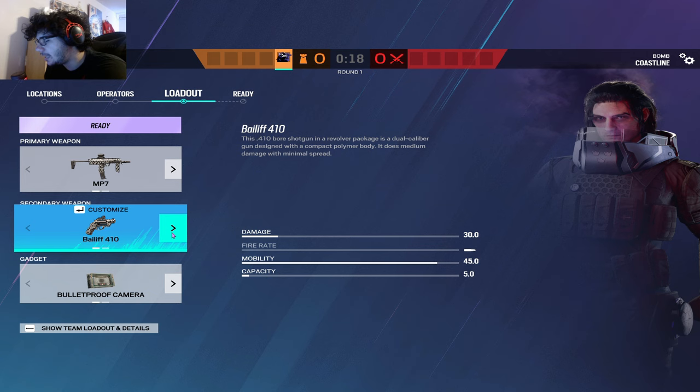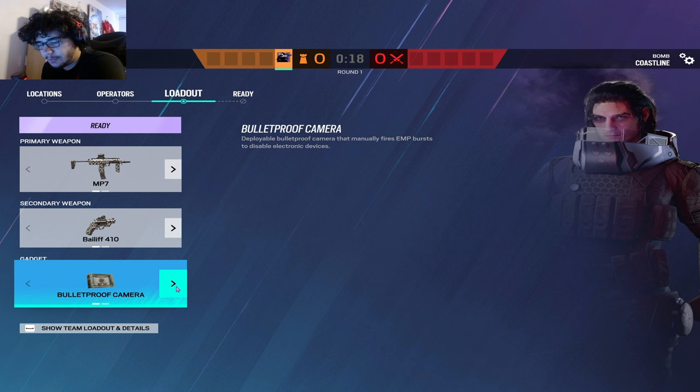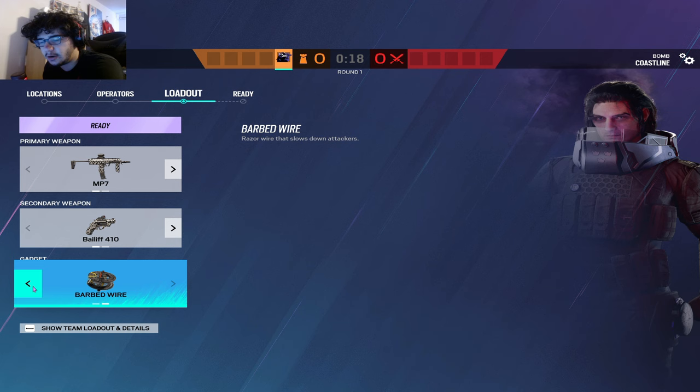For the option of bulletproof camera or barbed wire, 99% of the time I'm going bulletproof camera because of the nature of Fenrir's gadget — it makes it so you probably don't need to bring barbed wire. The only reason you bring barbed wire on Fenrir is if your team has no other passive intel and you need a barbed wire somewhere else. But I find myself most of the time running the bulletproof camera.